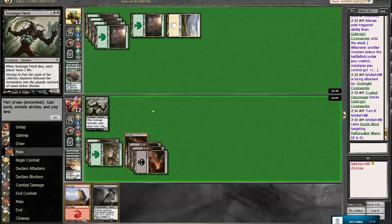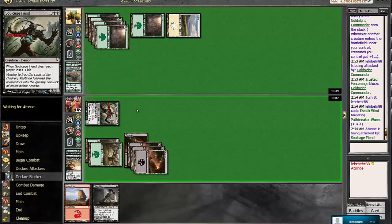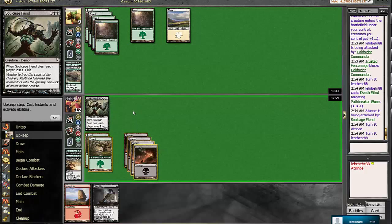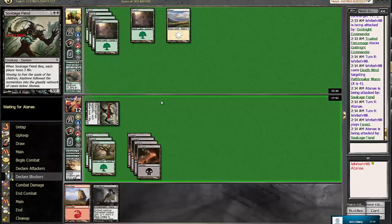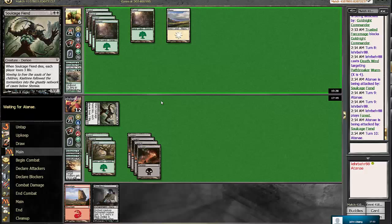Yep, and we're going to swing in. Hopefully his last guy isn't like Wurse Claw, because that would really suck - we'd need to draw the one Bone Splinters left in our deck to really pull it out from there. He's off double white, so maybe his other card in hand is a double white spell. We're going to play the Forest here, just in case we magically reclaim one of our Deathlands. And if he doesn't draw anything this turn, it looks like we win, because Soulcage Fiend will die and deal three to both of us.